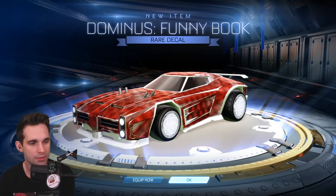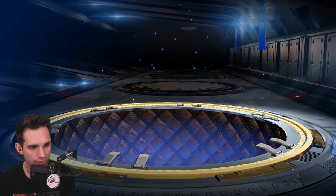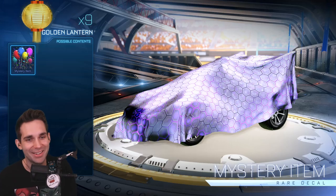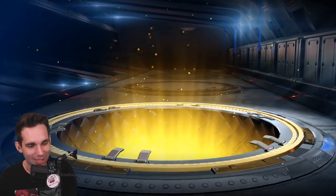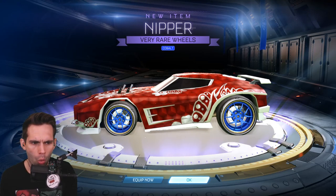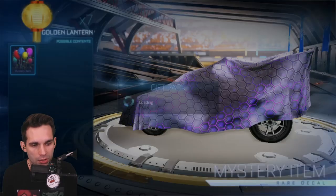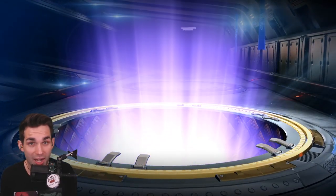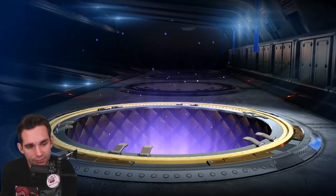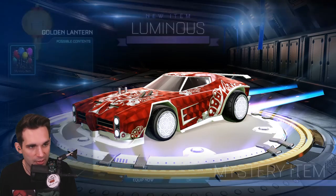Another Funny Book, not painted or certified. Ten golden lanterns left, guys, and another rare. Mark my words — there's no way I could get 11 rares in a row again. That would be so demoralizing. Very rare — Nipper Cobalt. I don't know if I have Cobalt Nippers. I actually really like Nippers; I have some pink ones I've used on stream that I really enjoy. Another very rare — a trail. I'm probably not gonna use it; I like the default trail, it's very plain Jane and I'm okay with it. And Luminous — very rare. I know I have like 50 Luminous.